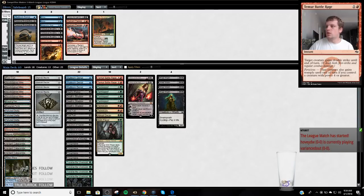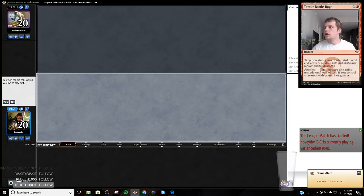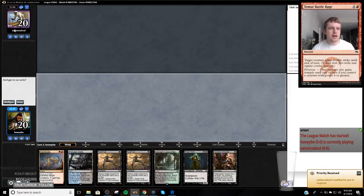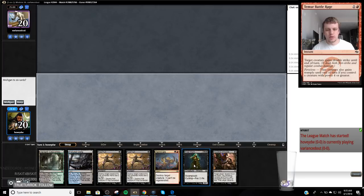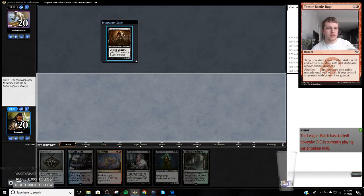Alright YouTube, today we're going to play some Four-Color Shadow. We're going to be on the play here, playing against Variance D'Od — so we're playing against Storm. Sand is not very good against Storm. I'm going to mulligan this; more than likely two of these cards are dead and we don't have a threat. Oh, this hand's much better. Another cantrip — there's our shadow. So we've got a turn two shadow.